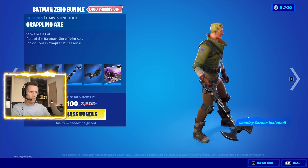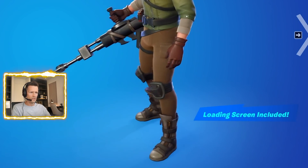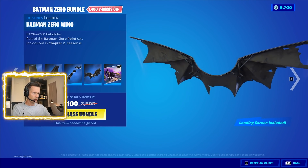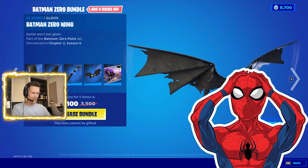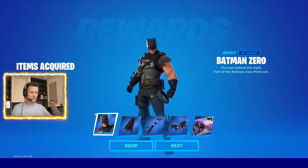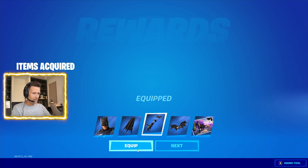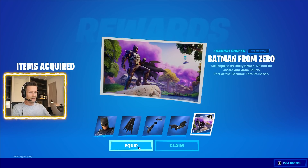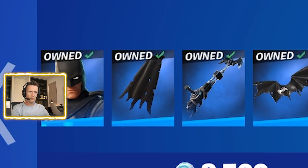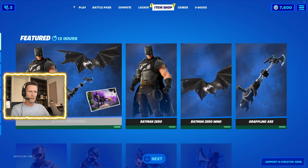Oh my gosh, this is an axe but it's really a grappling axe — insane. We got the Batman Zero Wing, insane. And the loading screen. Let's get the bundle — 2100 V-Bucks. Pretty insane price, but it's at a discount too. I'm getting it. Let's try it out in the game. We are fully loaded.